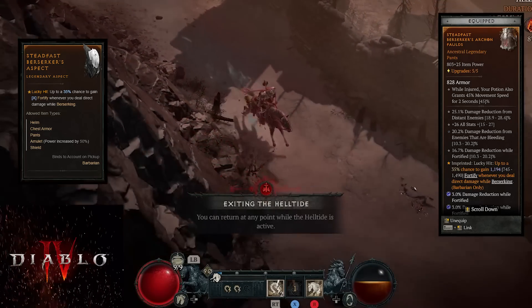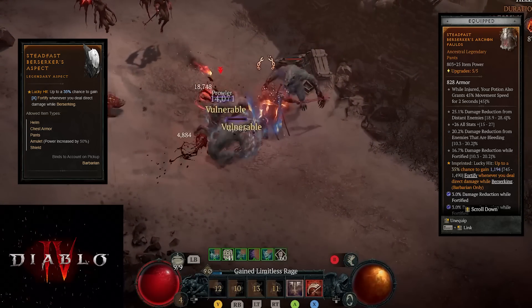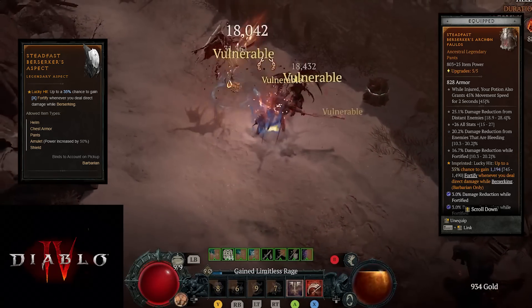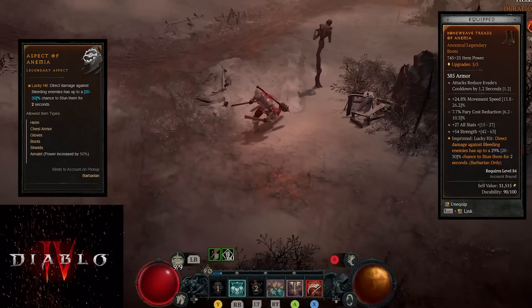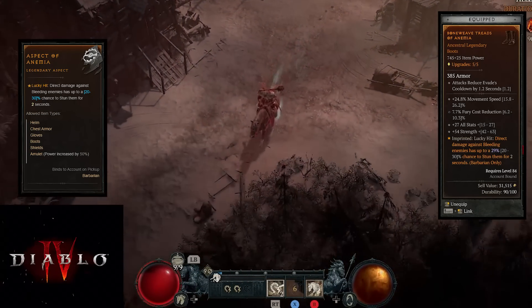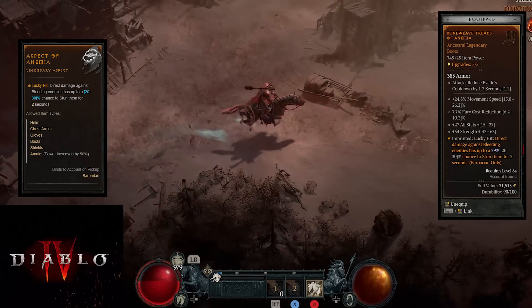I still have Blue Gems in here for extra damage reduction while Fortified. I might experiment back with Health because my Health is dropping a little low - we're starting to itemize for Lucky Hit instead of HP on my Rings, which is going to make us squishy. These boots are nice though - good stats, Movement Speed, Fury Cost Reduction, and attacks reduce evade cooldowns. With this build you can attack three times and then dodge, so it's one, two, three, dodge - and when you get in rhythm with that, it's really fun.